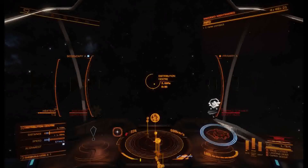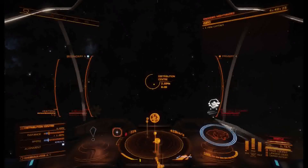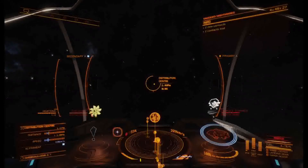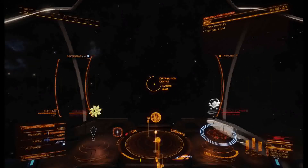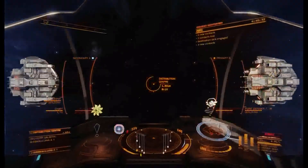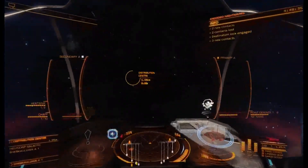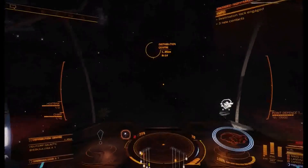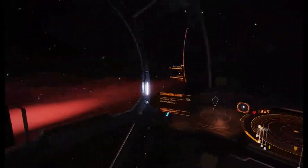Let's approach the distribution center. I'm using the rule of seven seconds at 75% throttle so we can get in nice and quick. Notice I went wide of the planet so we didn't get stuck in its gravity. Here we are — you can see all these ships and Type-9s.